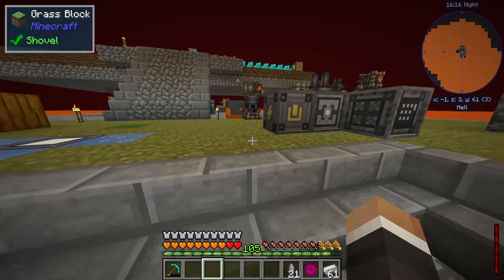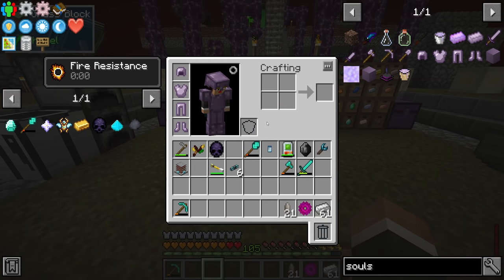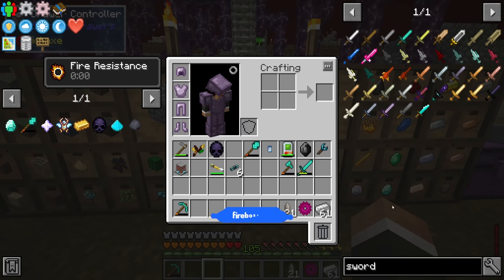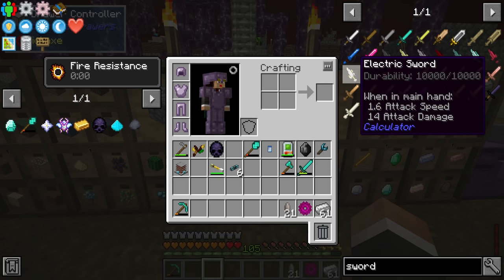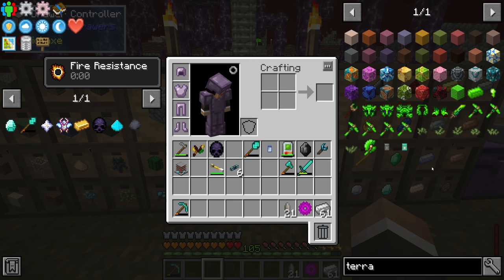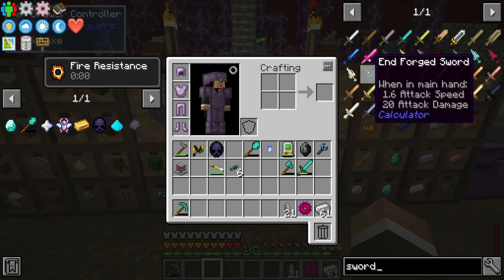That combined with extra hearts from eating a variety of foods should give us a good chance against the pharaoh. Between streams I've been working through the patreon server foods to build up hearts. The final piece is our weapon — we've been using a diamond sword, but a quick look through JEI shows the best available sword is the end forged sword from Calculator, with an attack speed of 1.6 and attack damage of 20, compared to the diamond sword's attack speed of 7.